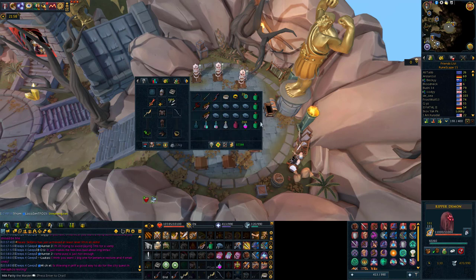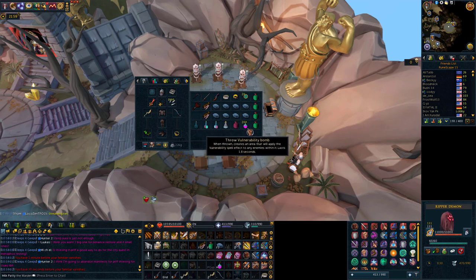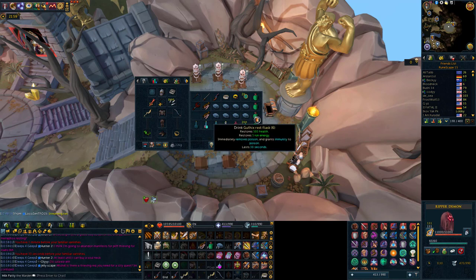Enhanced Excalibur with Mobile on it for Bladed Diving and Surging around the dungeon, and also for the active to get a little bit of healing inside boss fights. A shield switch — for me a Calphite Defender — you just need a shield to use Resonance and Reflect. Ring of Vigor for ultimate abilities, Luck of the Dwarves for a little bit of extra loot, some Lucky Charms, and a Dragon Battle Axe for the special attack for certain boss fight parts. Standard potions: Overload, Prayer Renewal, Adrenaline Potion, Weapon Poison, Prayer Potion, Vulnerability Bombs, and fill the rest with food — I'm using Gothic's Rest Potions, Blue Blubber Jellyfish, and a couple of Rocktails for panic eating.